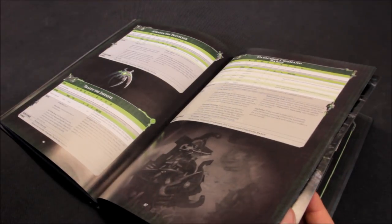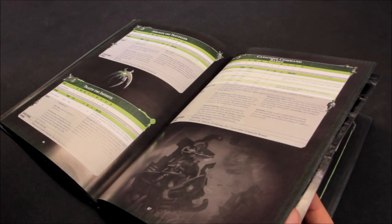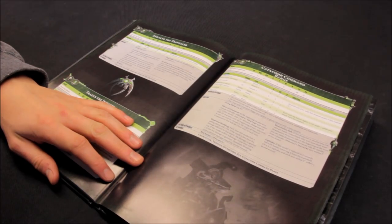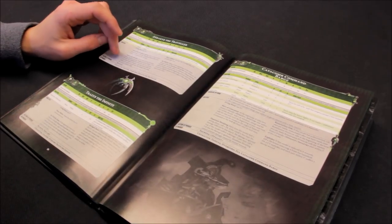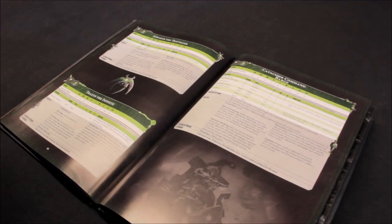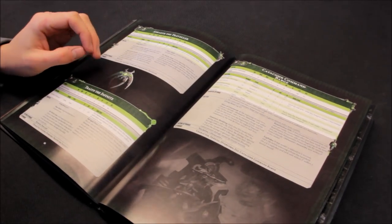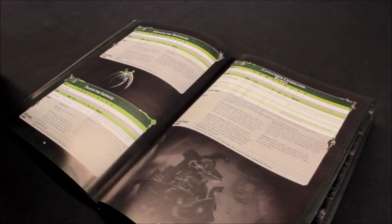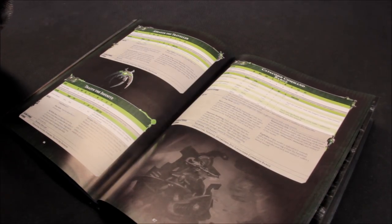Mind in the Machine: at the start of your shooting phase, choose an enemy vehicle within 12 inches of Anrakyr the Traveller, roll a D6 - on a 4+, choose one of the vehicle's weapons and you may shoot with that weapon at another enemy unit, with the weapon firing using the vehicle's ballistic skill. It used to be you could just choose a vehicle and the whole vehicle would fire everything, but it's just a weapon now. It could be pretty good though - you could take over a weapon from say a Baneblade. He has a 4+ invulnerable save with the phase shifter, and then My Will Be Done as usual.